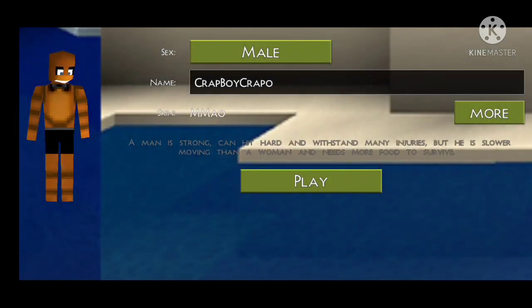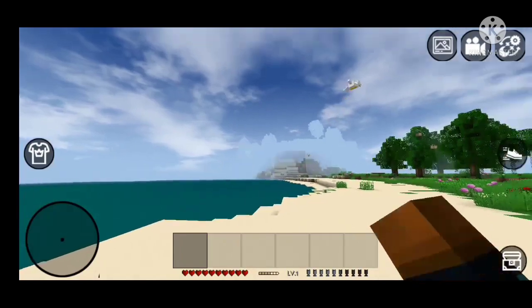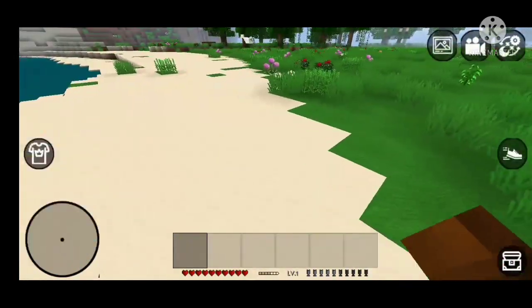Those are all the options. Let's just become Freddy Fast Bear - there. I need to get the two skins without having to download the skin pack. Okay, so these are the working controls - there's a joystick.